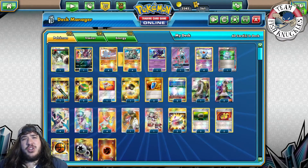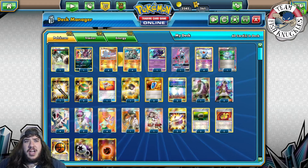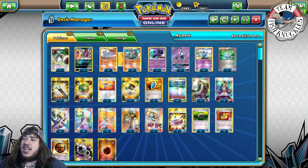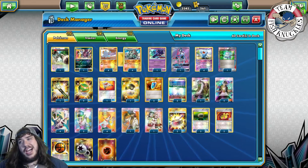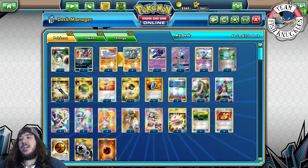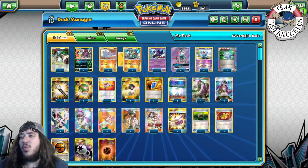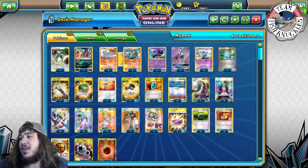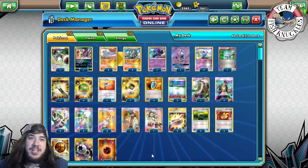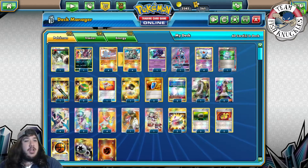What's up everybody, welcome back to Team Fish Knuckles. Today is Expanded Thursday and there's been a lot of talk about Don Fan, especially last week covering Germany Regionals. We're covering the Don Fan deck that got ninth place at Germany Regionals, piloted by Toby Willner from the UK, barely missing top eight. Today we're gonna talk about why this deck did so well.